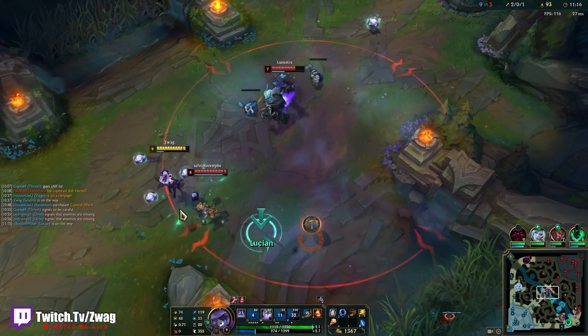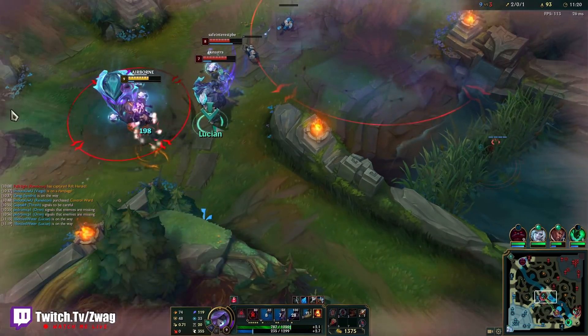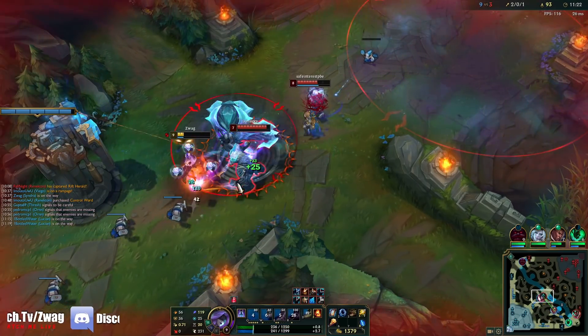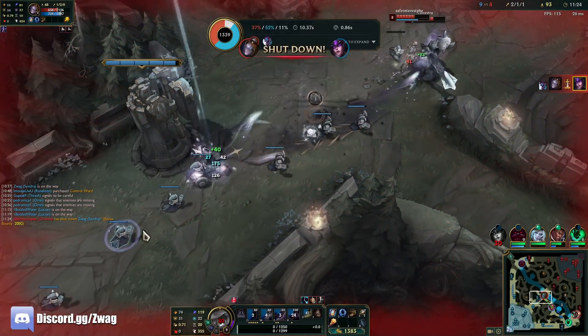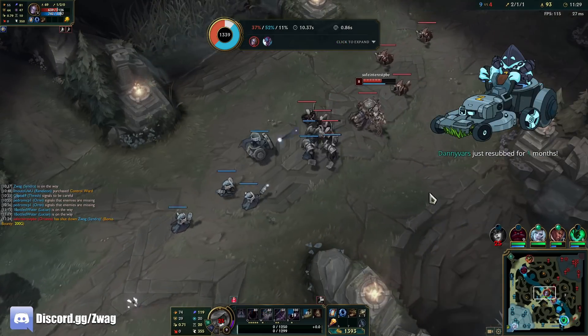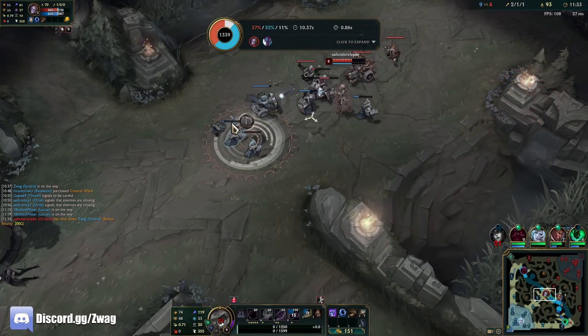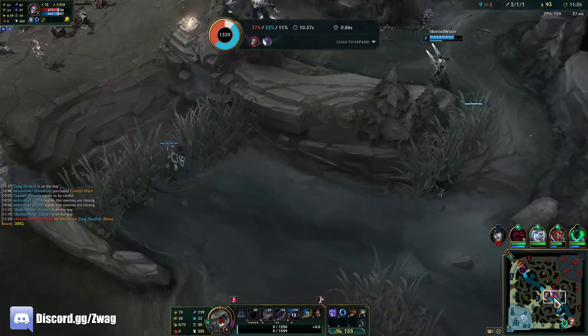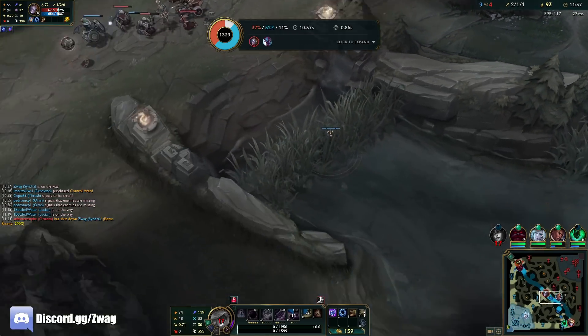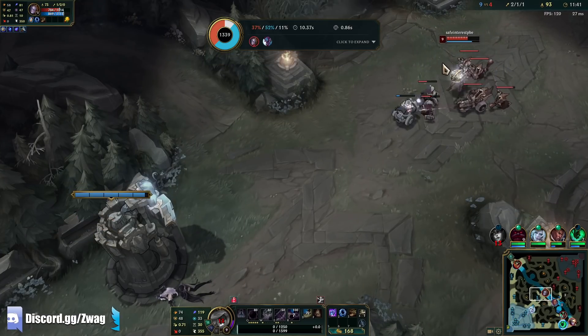I don't really know where to go from here. Alright, I got her Flash and Ignite. I actually didn't think that was up - this last fight she didn't use it, and she could have used it to get away. I hit her with a full combo. Well, we got Ludens - we got that extra move speed. We get away now.